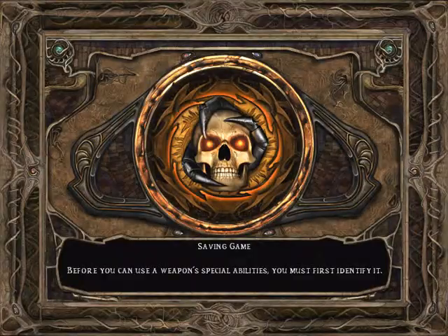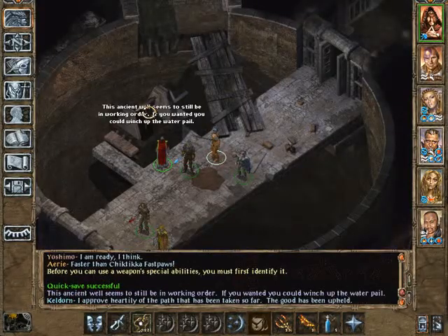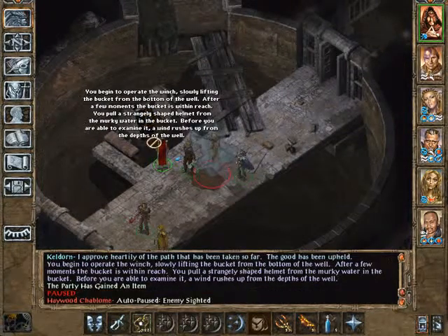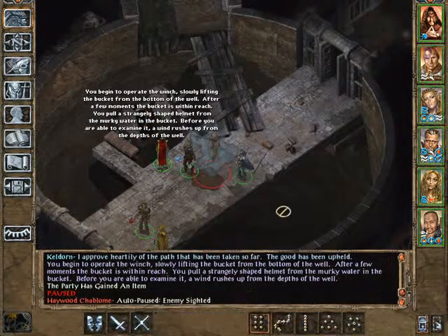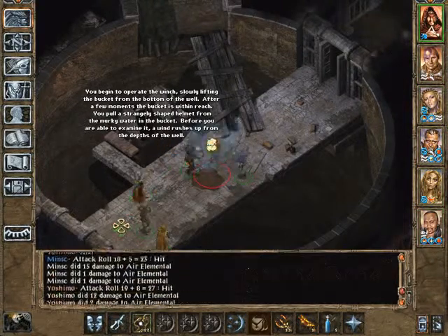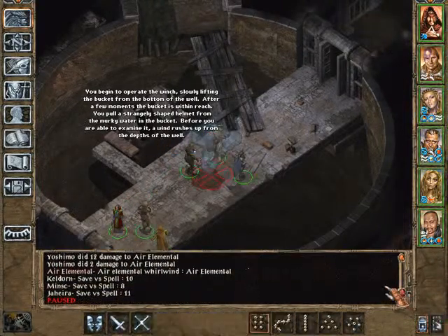Okay, let's try that again, shall we? This time. I approve heartily of the path that has been taken so far. The good has been upheld. What is my task? On my honor. Great fun! What do you require?